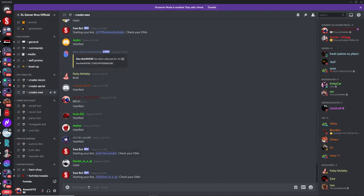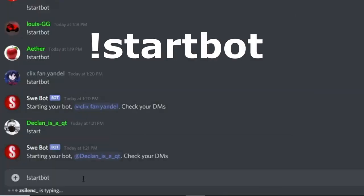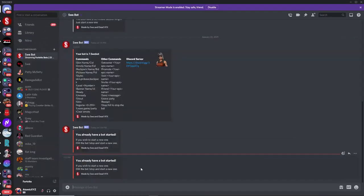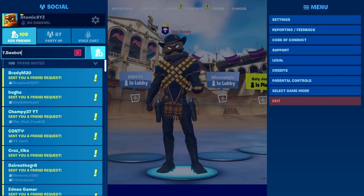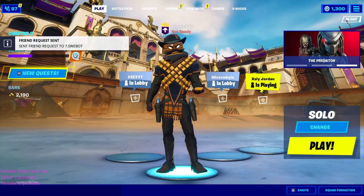If you want to use the bot within our server, the first command is 'xmation.start bot.' Once you've done that, the bot will send you a DM and set you up with a new bot. Once you get the bot's username, if you're on PC or mobile just copy the link. If you're on Xbox, PS4, or any console, just type it into your friends list and add it.